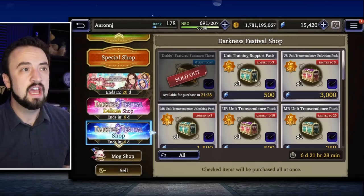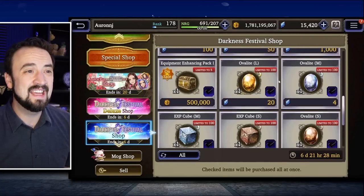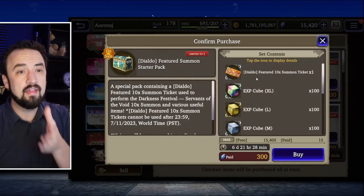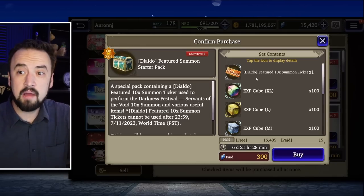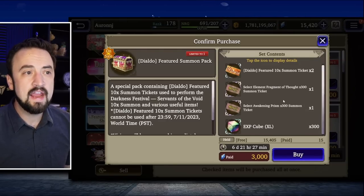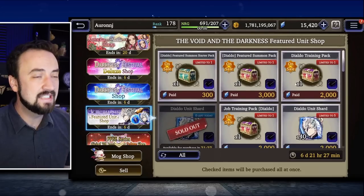Hopefully some people are getting some free D'Aldo shards. Looking at the rest of the shop, the unit training support pack — that's a no; stay away from that. There's really nothing in here for Vizior that I would suggest getting. For D'Aldo's shop himself, there is a 300 paid summon ticket, so here's another 10-pull. If you bought this and just waited till the end of the week, you're at 21 pulls for D'Aldo. Not bad for 300 paid. There's also a pack that gets you 4,000 Vizior worth of pulls for 3,000 paid and comes with elemental materials. There's a training pack with 80 shards for 2,000 paid and 10 rainbow balls, and then just the regular stuff after that, including shards and leveling materials.